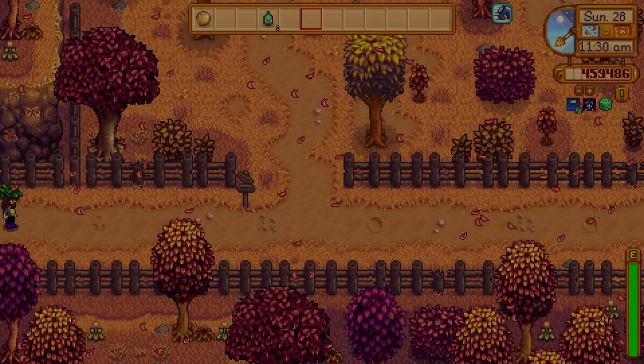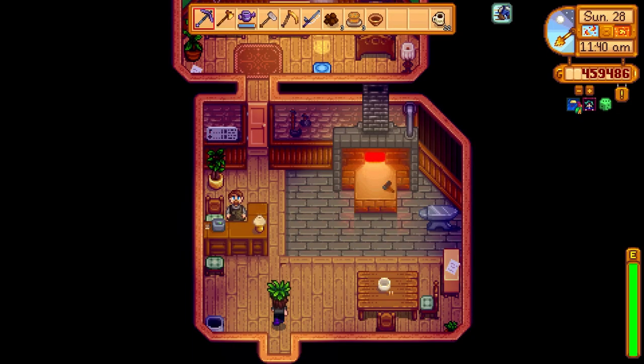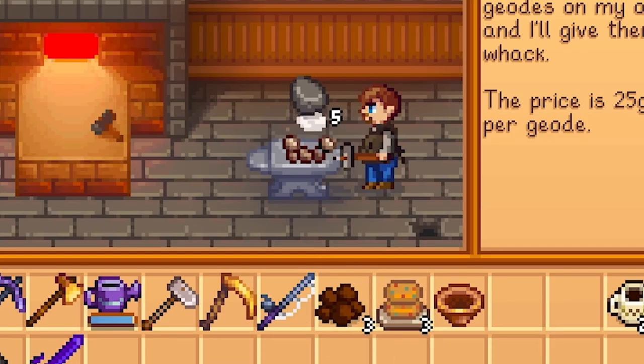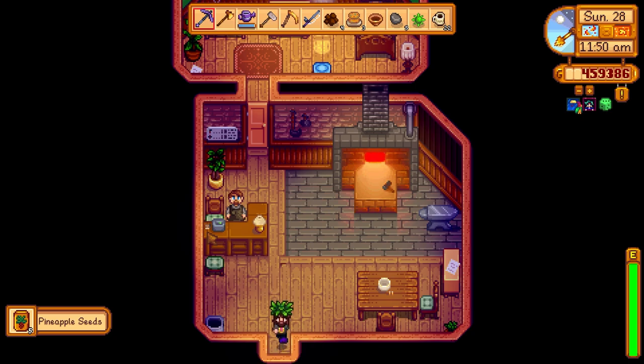We're going to go ahead and head over to Clint's and get some of these geodes and this golden coconut opened up. Can you open up this stuff for me? We got some literal poop and more pineapple seeds that we don't need.